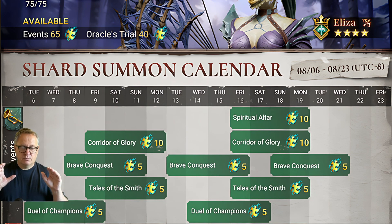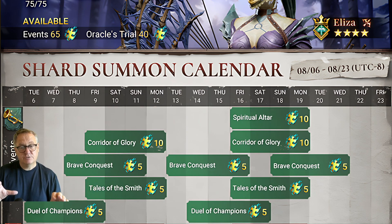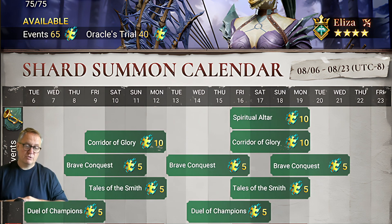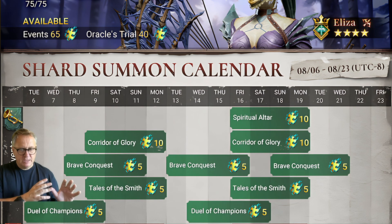Brave Conquest has 15 shards available, but let's also remember there will be six ancient summoning crystals available as well, so that's another 15 to our tally. So already we're up to 35 shards straight off the bat.